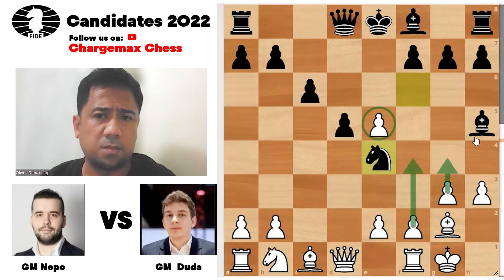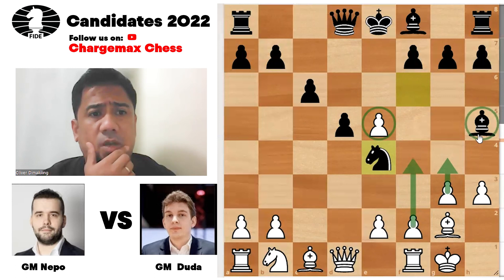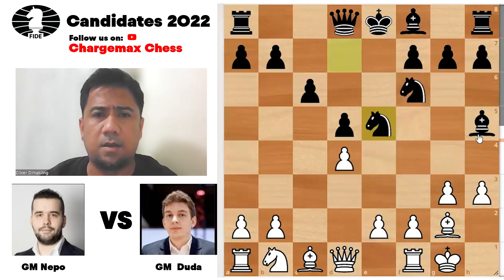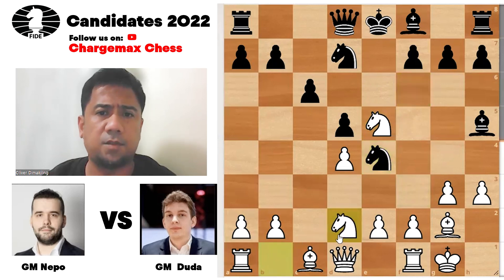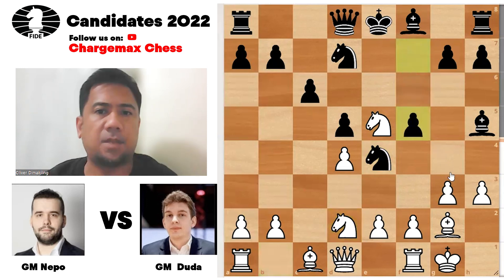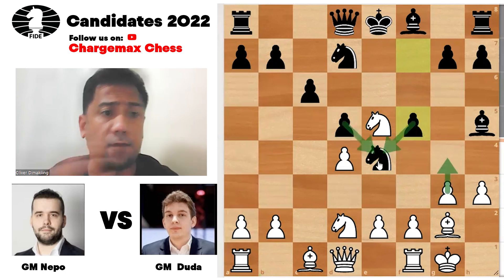The problem with capturing on e5 is that White has this idea of pushing the pawn to f4 and g4 later on. This bishop on h5 will be a target and be trapped. So instead of capturing that knight, it was better to go for knight e4 here. The difference is knight e2 and push f5, stopping this g4 idea, and you also have control of the e4 square.